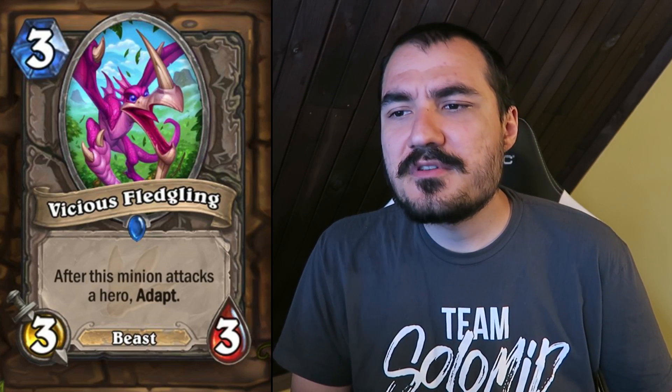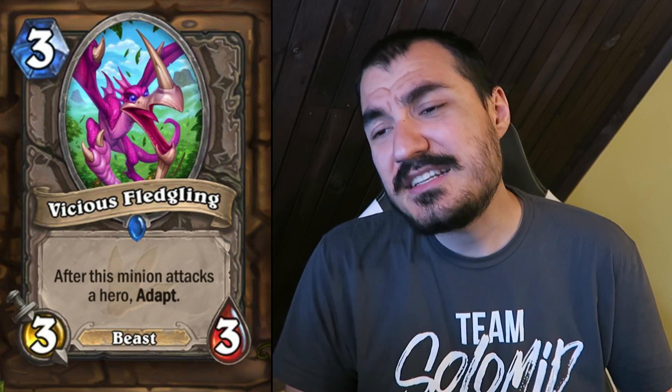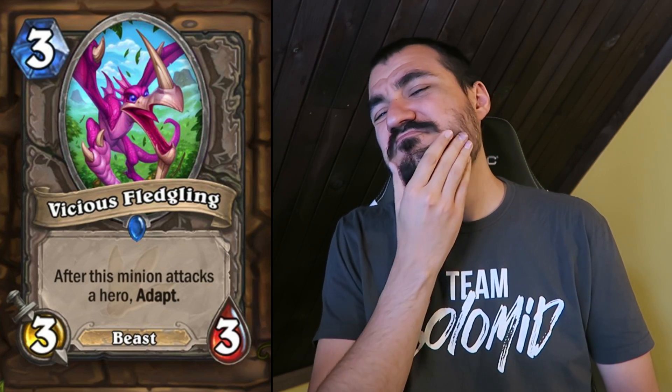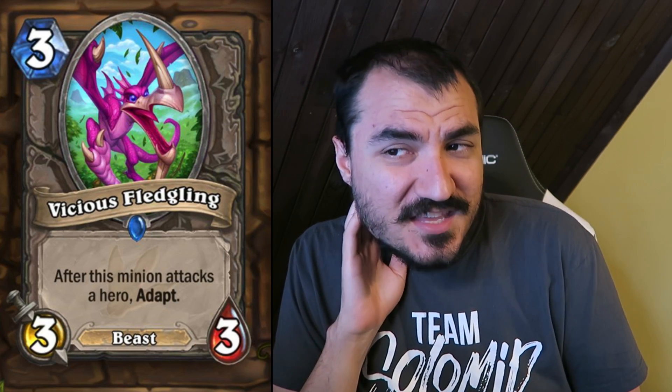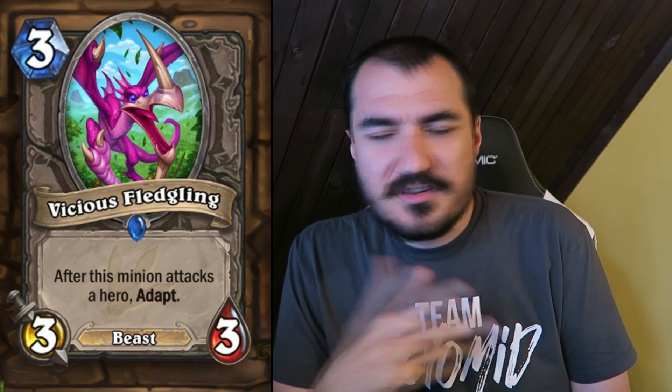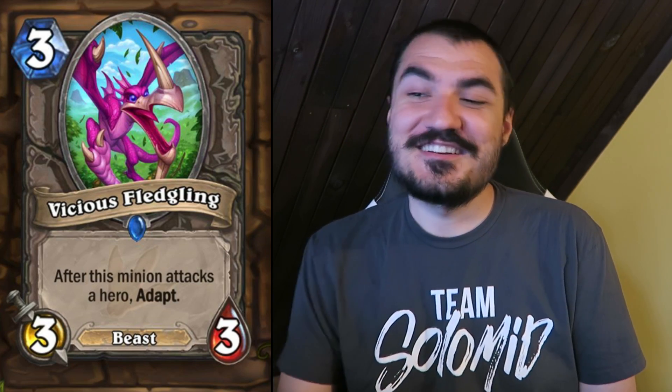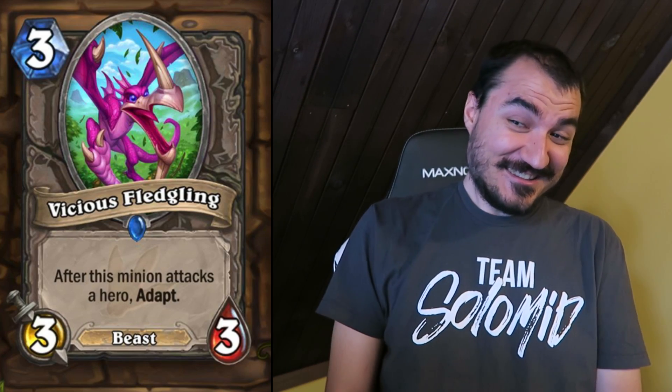Vicious Fledgling: 3 cost 3/3 Beast. After this minion attacks a hero, Adapt. On turn 3 you can be attacking heroes — it could be a really scary card. You can get Windfury, attack a second time, get Windfury again retroactively, then get Stealth. Oh my god — that's a scary little thing. I was actually just going to skip over this card, but this is a must-kill 3-drop. If you play it and your opponent doesn't have an answer, you attack face, get Windfury, attack a second time, then get Stealth. I like that.